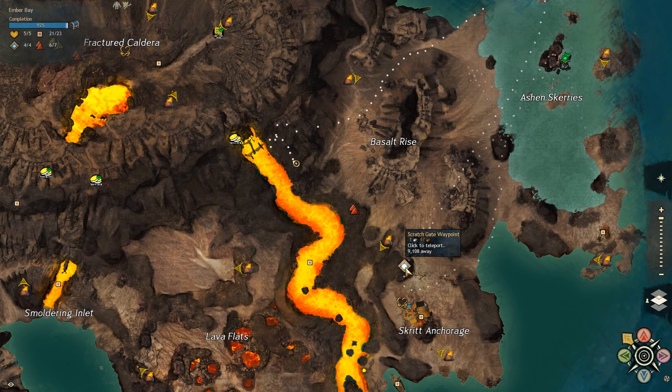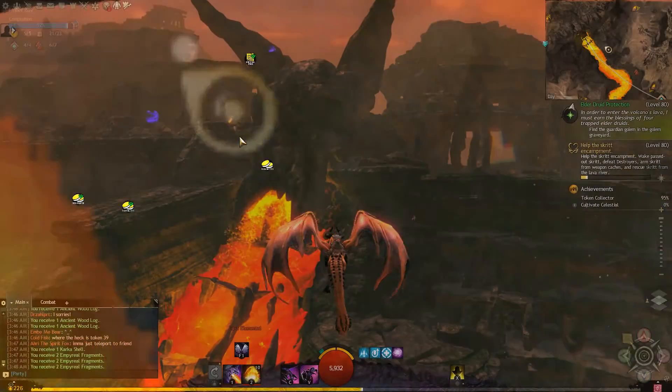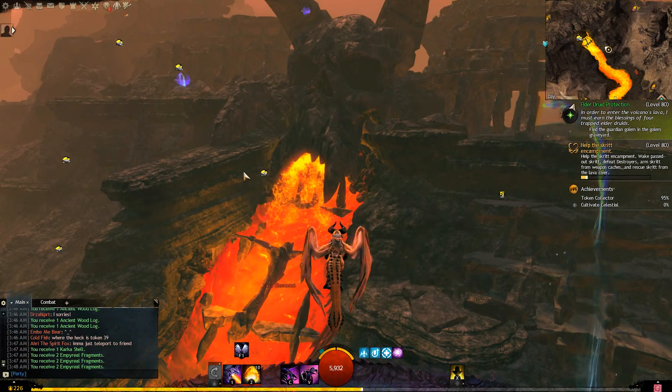In order to get up there, we're going to go to the Scratch Gateway point and go up to basically where I am here, and then we can easily fly in or glide in to get the token.